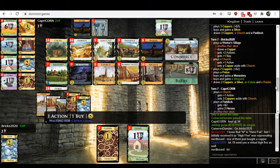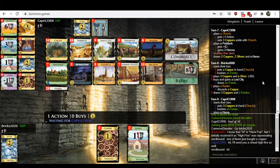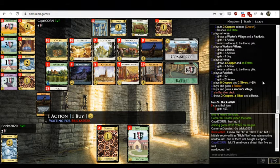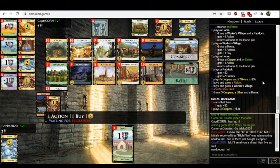Monastery and Vineyard? I have no idea what Bricks is thinking. And a Raider? A Lost City? I don't... okay, I'm caught up now. But it's going to take me a few minutes to digest what's going on in Player One's deck because I really can't explain that.